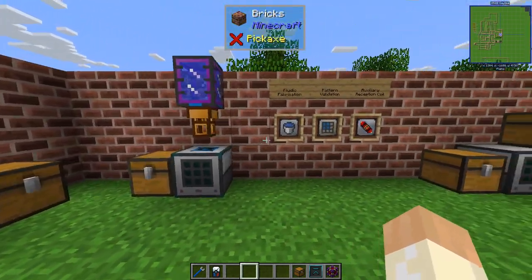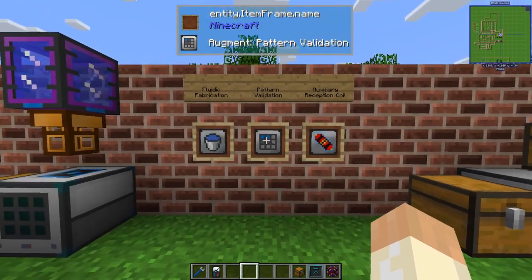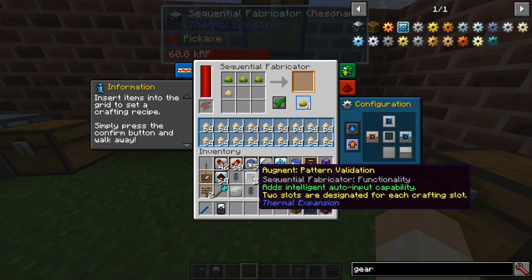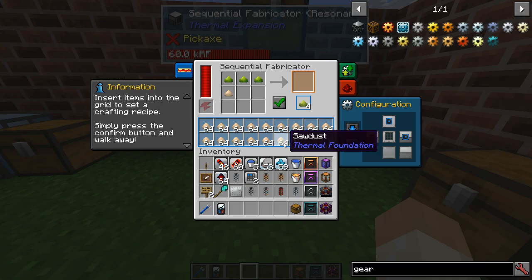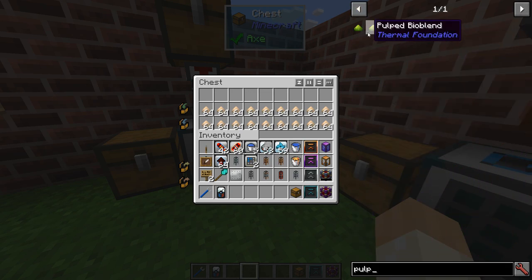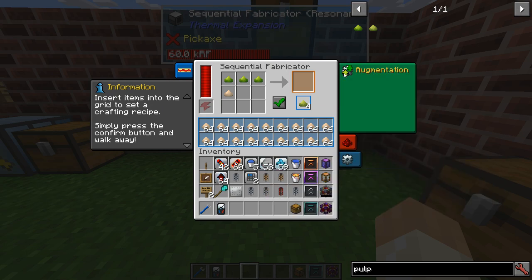To make it more intelligent you can use the Pattern Validation augment — and the Reception Coil is here as well. The Pattern Validation will make your fabricator smarter, adding intelligent auto-input capability. Here's an example: when you are just pumping sawdust in and the machine is full, nothing will happen. So let's install this augment and remove some of these items.